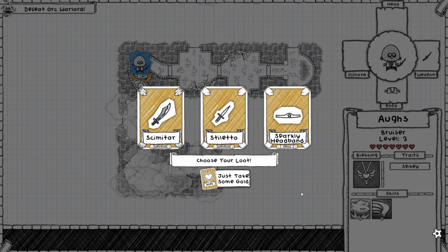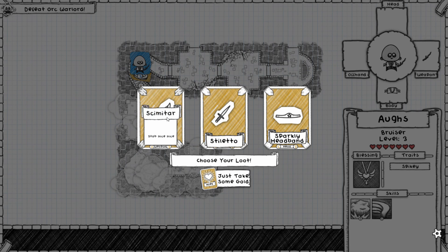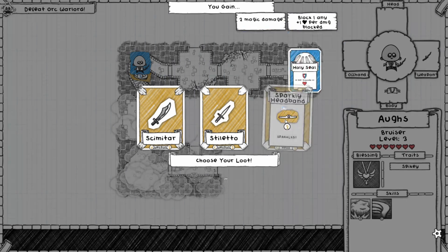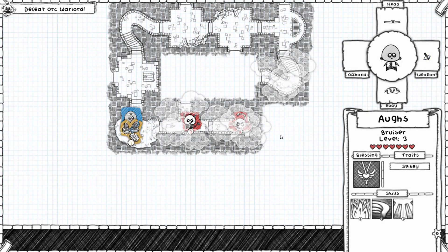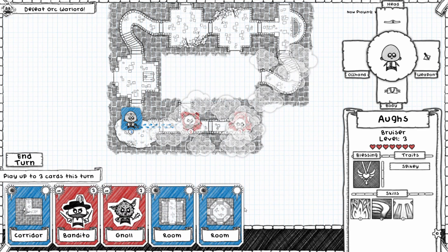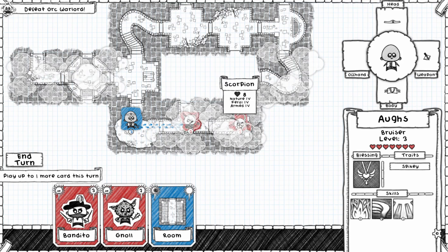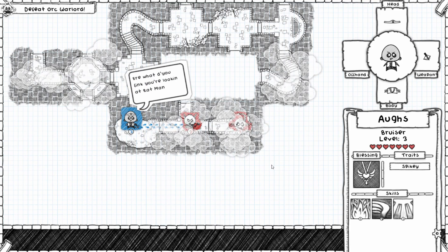Not gonna lie, that's the first time I've beaten a skeleton! Having more healing is pretty nice — only if we had an off-hand to use. I took the crossbow just because it's fast and that's what you want. Being able to attack before your opponent is always good.